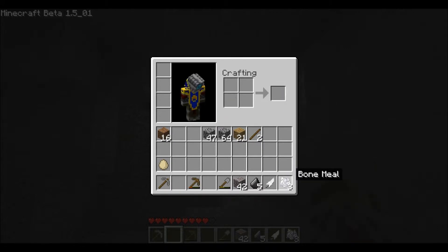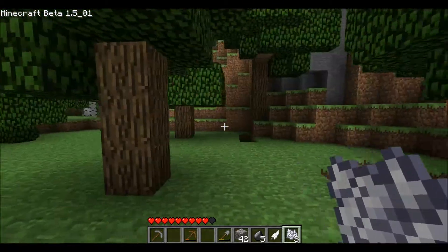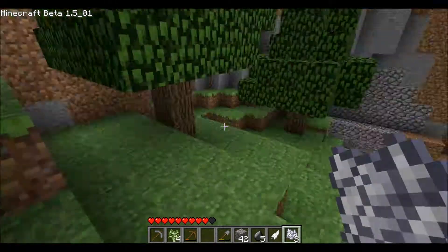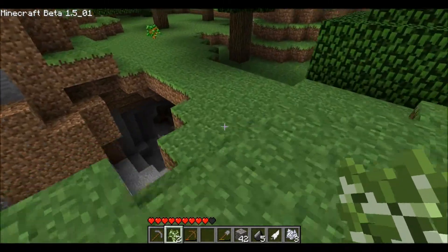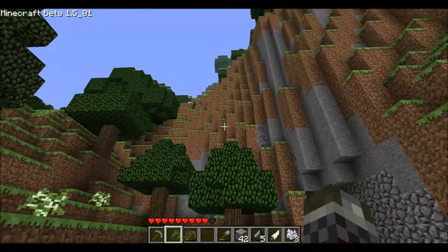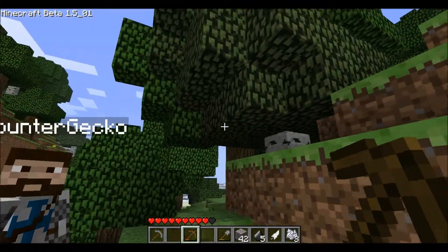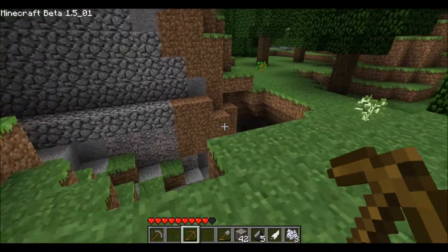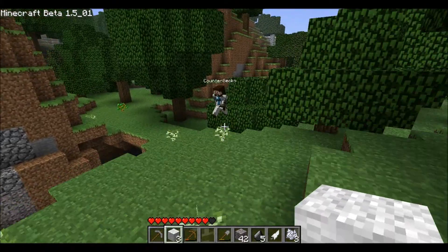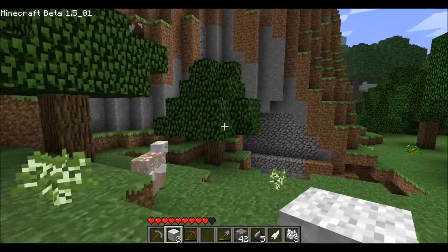I did see a dog earlier when we first spawned. Let's just grow these trees here — there's a lot of saplings. I think what we should do is make a tower, like a really high tower with four torches all around so we know where we are if we get lost. Do you know how to make flashing redstone — you know, redstone going round in a circle flashing? I've seen people do that on other servers but I don't know how to do it. There's a sheep here, we could make a bed. Maybe someone could tell us in the comments.